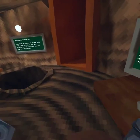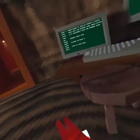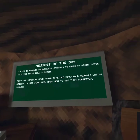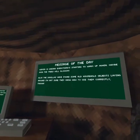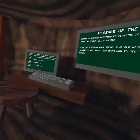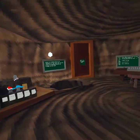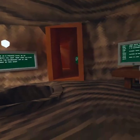Now let's read the message: 'Winter is ending, everything's starting to warm up again. Maybe soon the trees will blossom. Also, the gorillas have found some old household objects laying around — not sure they know how to use them correctly though.' So what are we going to do? Most of the time they have new hats — we'll check those.